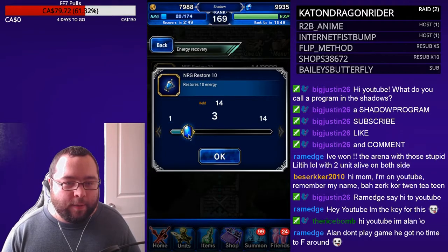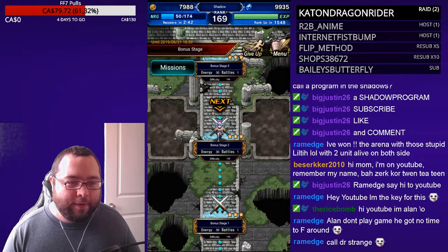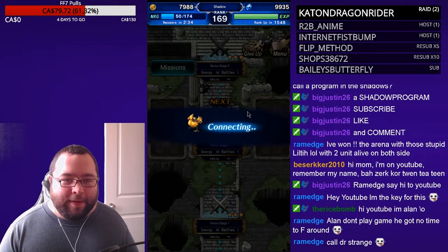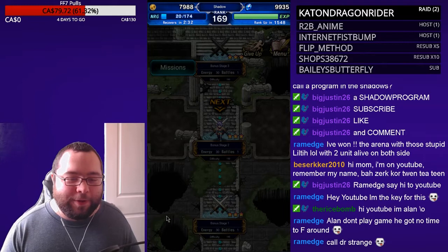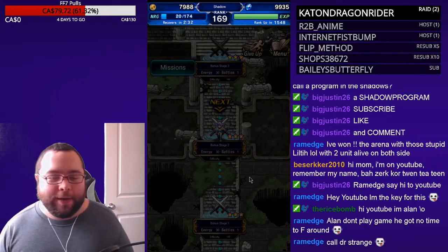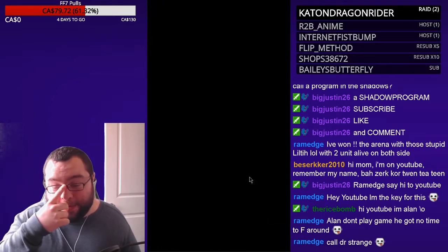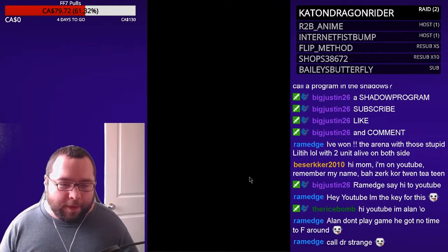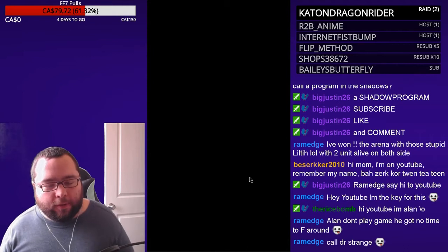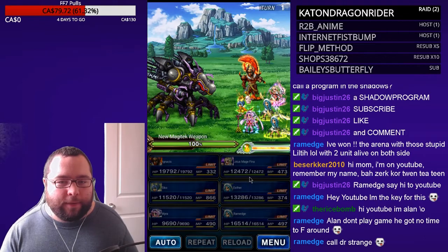We can get the LBs if necessary - we could call Doctor Strange but we're not doing that. It'll be fine. My goal was to fill the LB gauge up with Mira so she'll be filled, and then we can have Fina and Mira entrusting Ramage's Esther in the next part. I messed it up but we'll be fine. Maybe we don't need to use our LB on this boss - maybe we can just break it, though I'm not sure if I have a break.